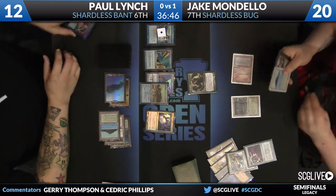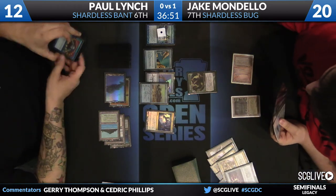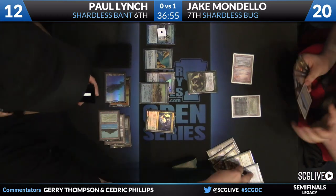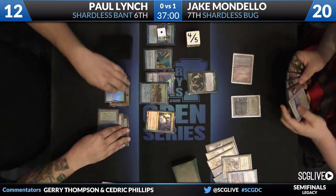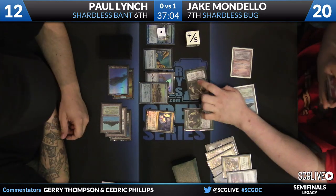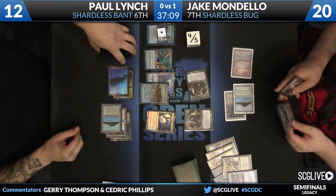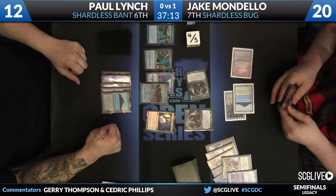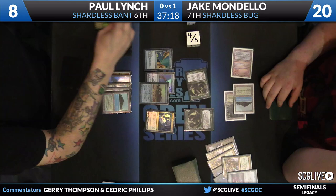Mandela's going to activate the Nihil Spellbomb to get the graveyards out of here. The big question right now is that the Sword of the Meek is now gone from the game. Does Jake have a counterspell for the Visions? He's going to deploy a Tarmogoyf and bash in for four. I'm not sure how big of a deal the Sword actually is because Thopter Foundry's in play — it can sacrifice any artifact, and even a single 1/1 flyer is going to be very scary.